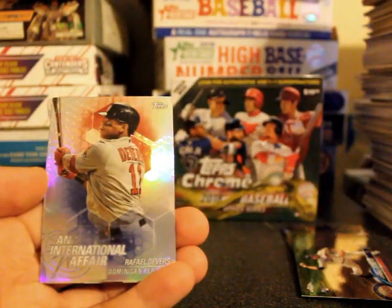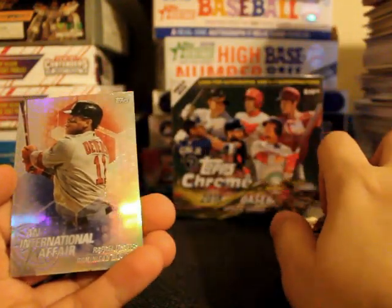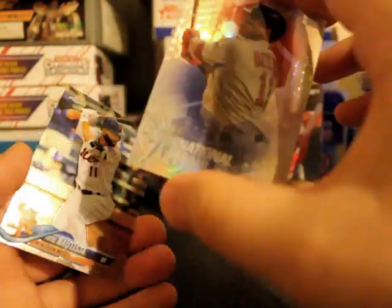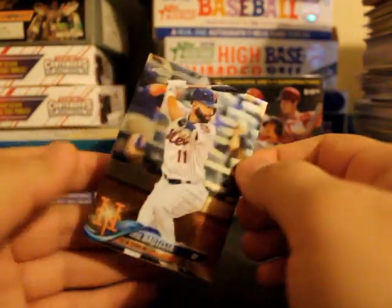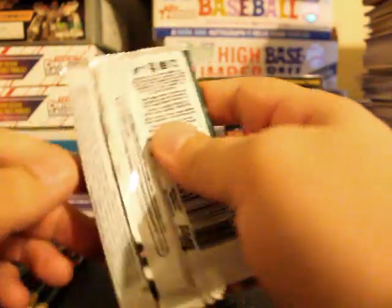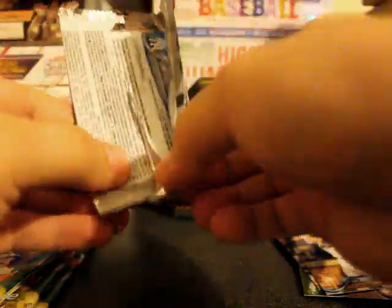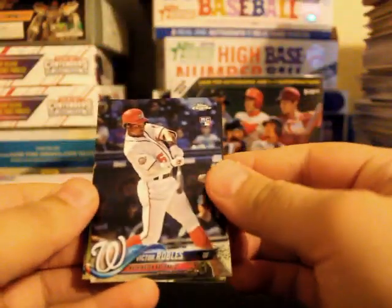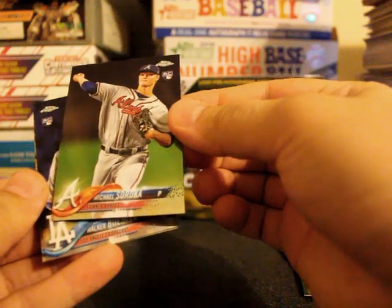Altuve — looks like this is the All-Star Game, little logo right there. Rafael Devers. International Affair — always full of Devers in almost every baseball product I have opened this year. Jose Bautista. Victor Robles rookie card.